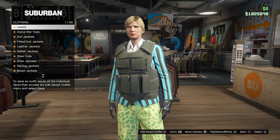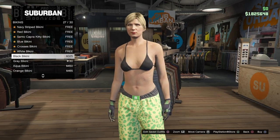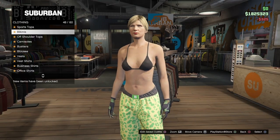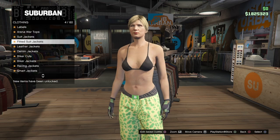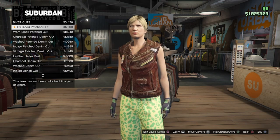Once you do have the outfit saved, head over to tops again, scroll down to bikinis, and select the black bikini. Once you have purchased the bikini, scroll up or down until you find the bikini cards, and scroll until you find the patched dotted vest.